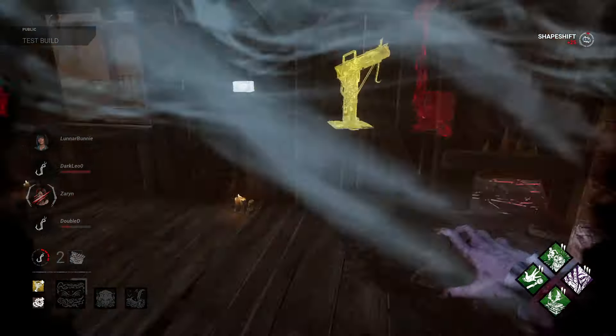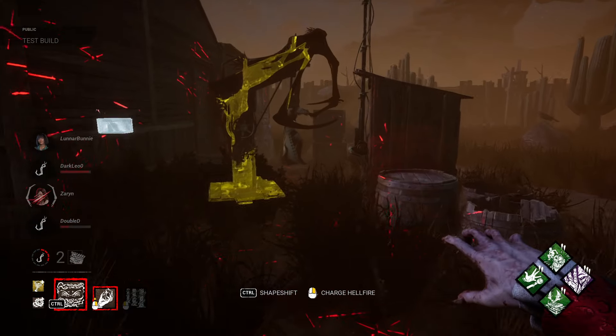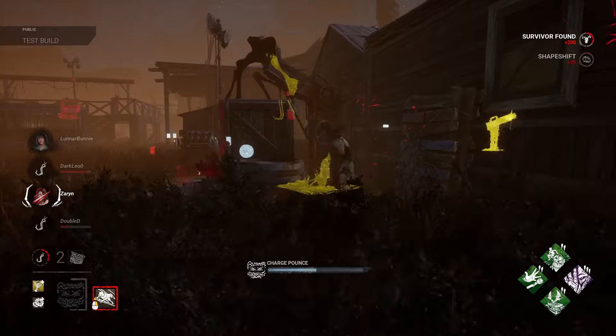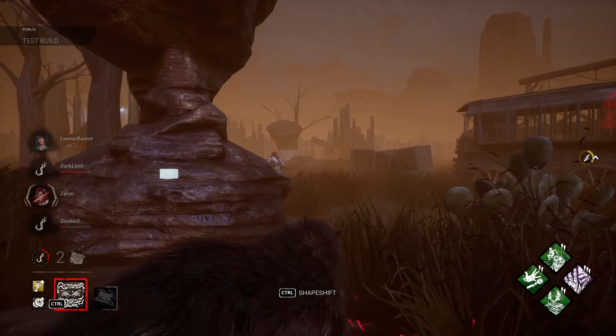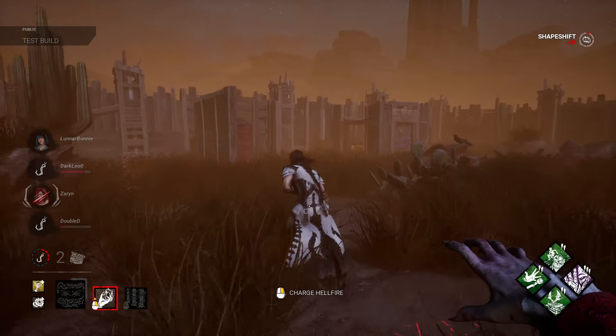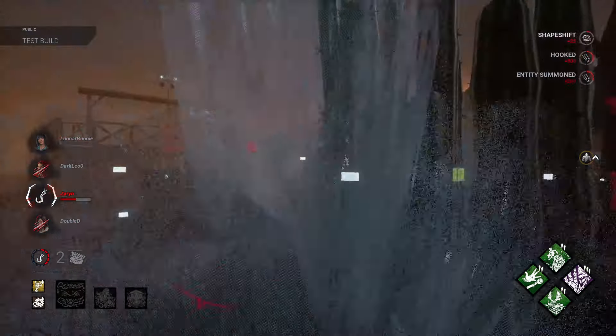They're getting the unhook — actually they're not getting the unhook. Let me go in my wolf form. Broke that — now I can go right after. I honestly didn't even know that broke it. Ships back to vampire, get a little speed boost, and get that one. I got another hook. I can go into bat — I won't be able to see them in bat form.